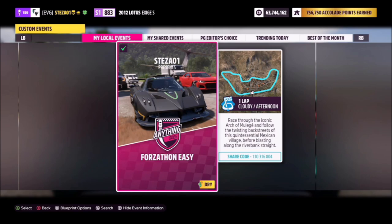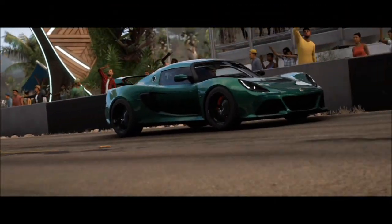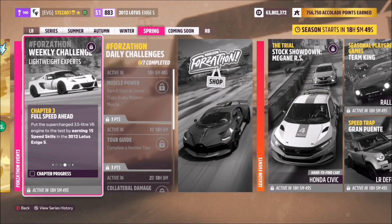The blueprint is called Forzathon Easy. The share code is 110316804. It's literally a one-lap race with no AI drivers, so you're guaranteed to win every single time. It should take you no less than a minute and 10 seconds at the very maximum — it's a very capable and quick car.